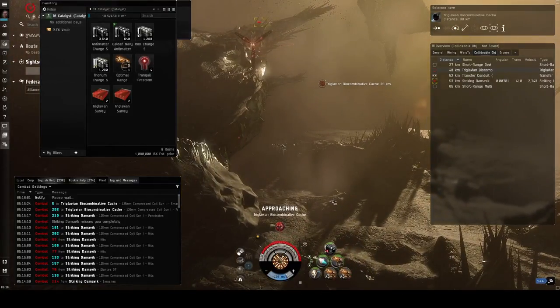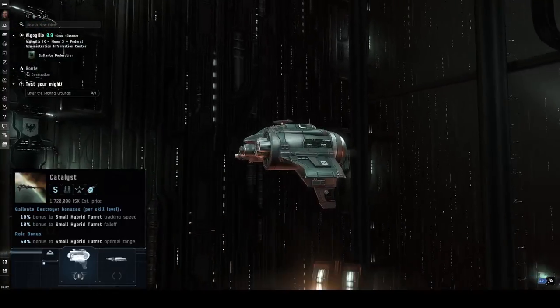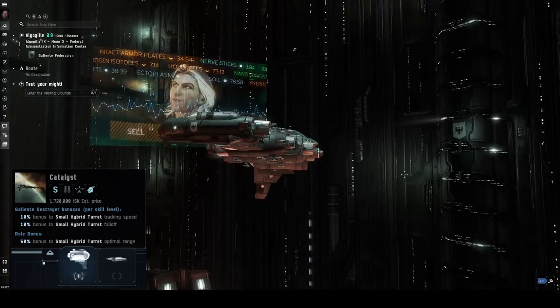Today we'll be taking a look at the Catalyst, which is a destroyer belonging to the Gallente faction. The information I'm covering can be useful to other ships and factions, but I'm keeping it specific and looking at just the Catalyst.